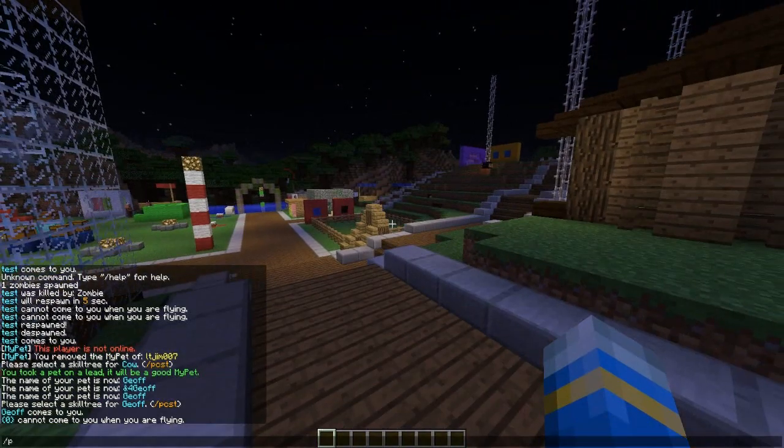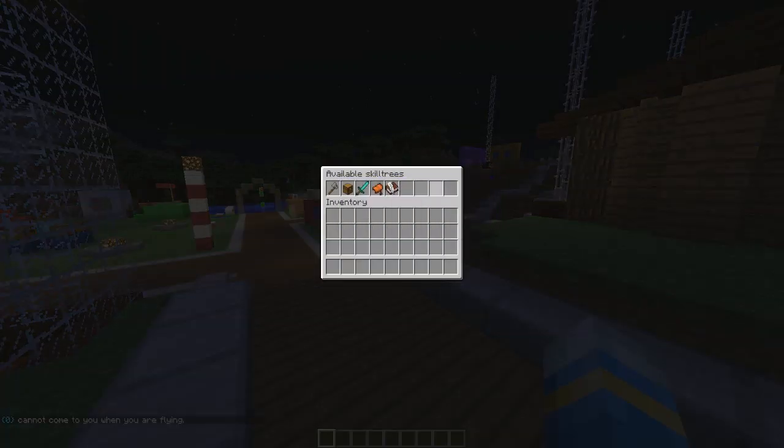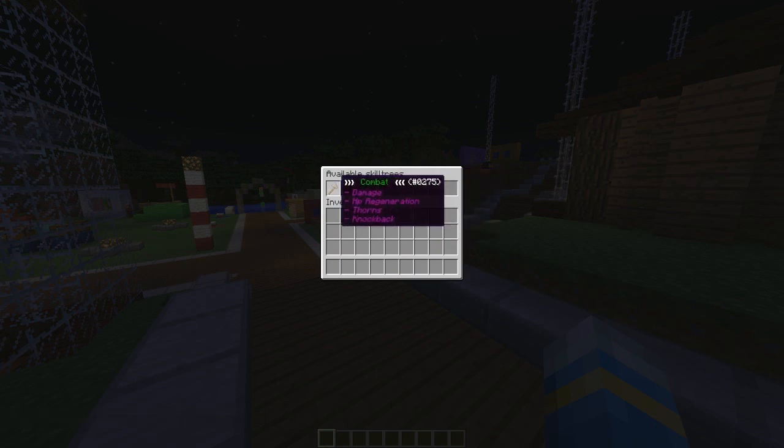So you can also do PCST — this is a very cool command. So you can change what skill he has: combat, utility, PvP, ride, etc.